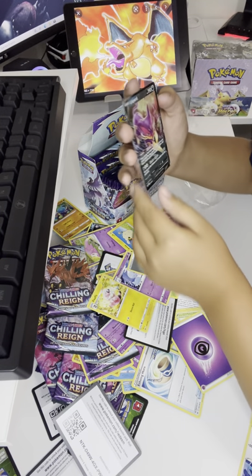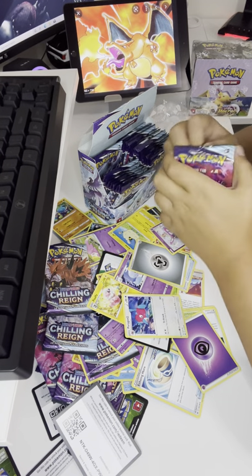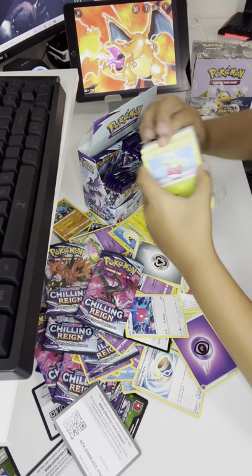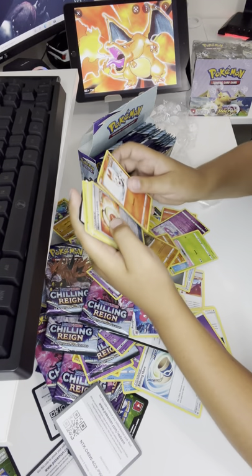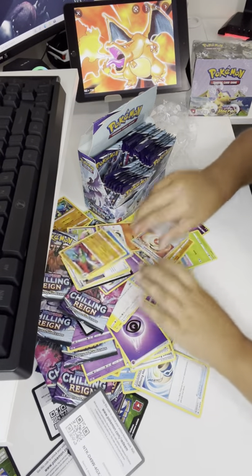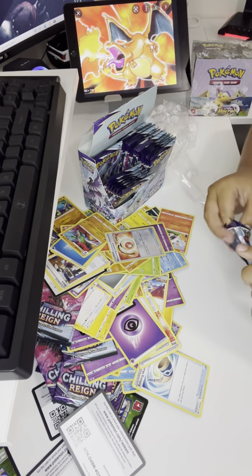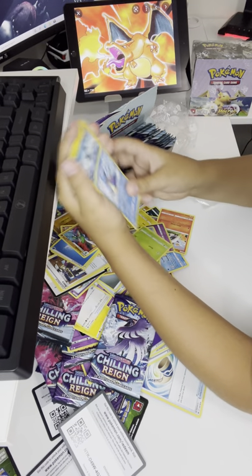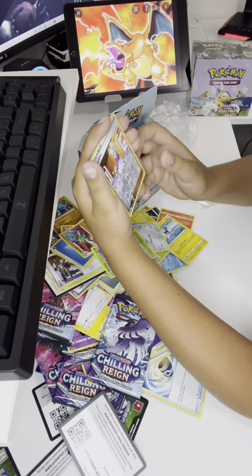Oh, we got a Cufant V — okay, got something good! Tenth pack. Now I'm getting really kind of happy. Bounsweet, Kubfu, Morgrem, Scorbunny, Welcoming Lantern, Glare — no, no... oh my gosh. Just one V — not even a V-Max. Bounsweet, Lapras, Blitzle, Arren, Zeroing, Agatha, Gregor. Oh my gosh.